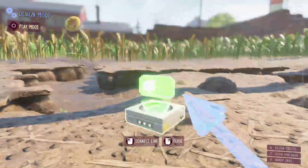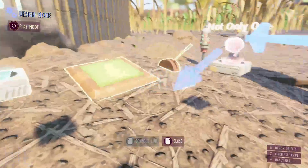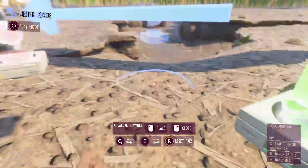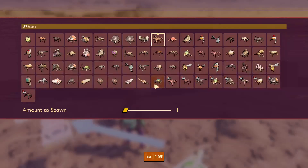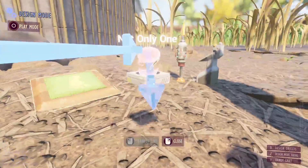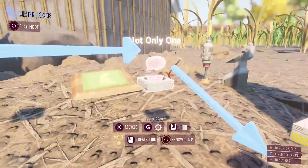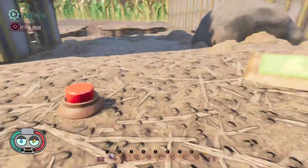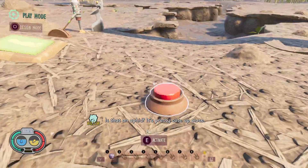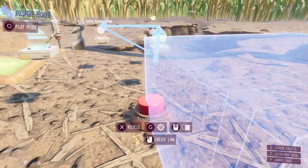The switch gizmo is literally just a toggle switch. So if I wanted to turn this button into a switch, I just do that. Now we can have something happen — let's say if that happens, we'll spawn an aphid. So if I were to go into play mode and push this button, an aphid would spawn, and if I keep doing it, it'll keep spawning in different locations.